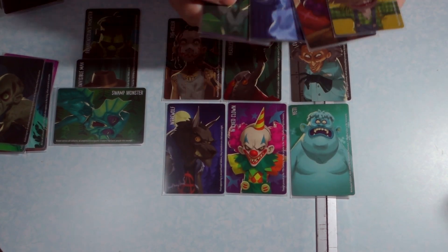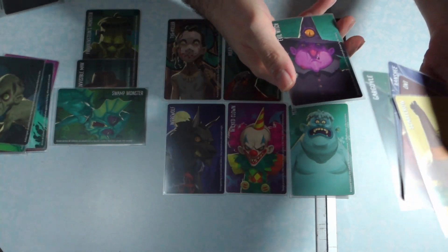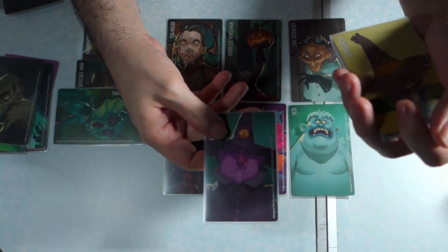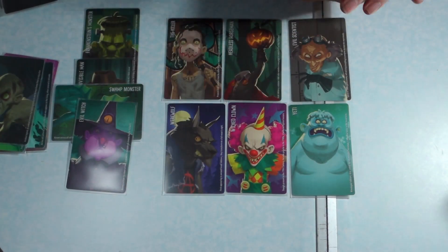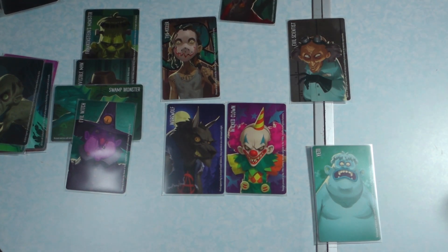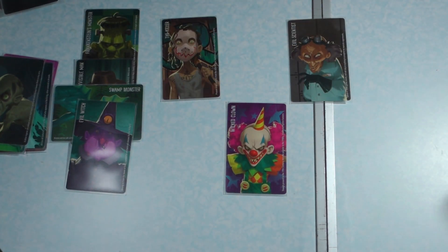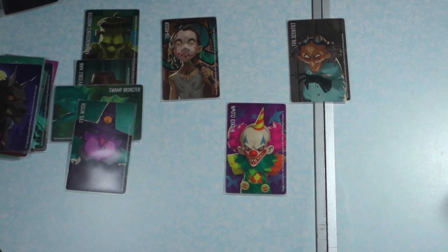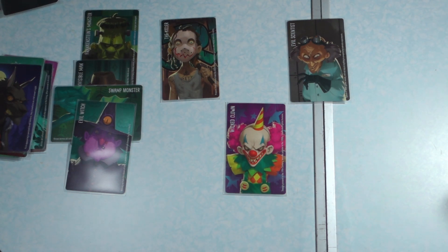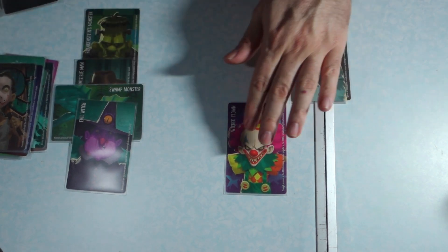We move on to the fourth round — draw another card, in this case the Scarecrow. Maybe I would put the Witch up. Who would be eliminated? Maybe the Yeti, the Headless Horseman, and the Wolfman — that's three. Then let's say the guessers figured out maybe there's no killer, because he's also kind of green on his card. So this is what the final round would look like.